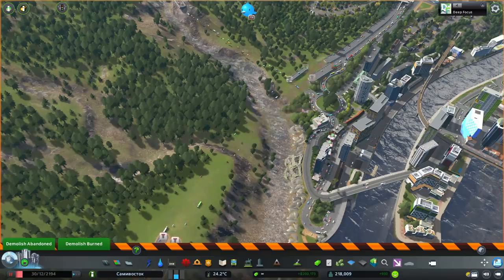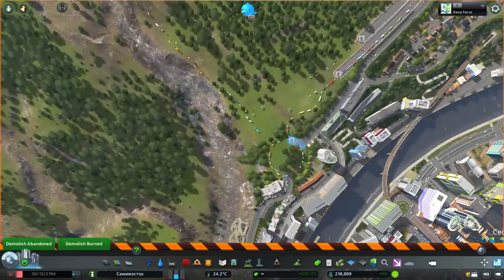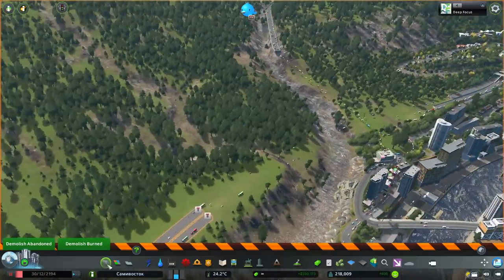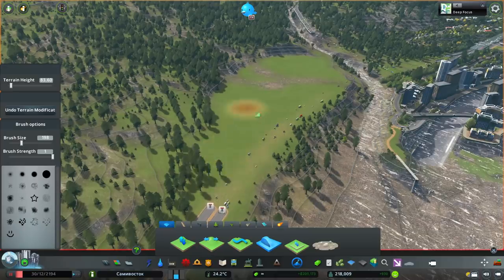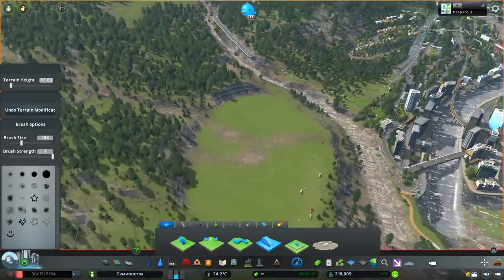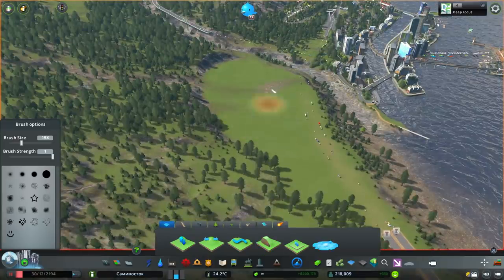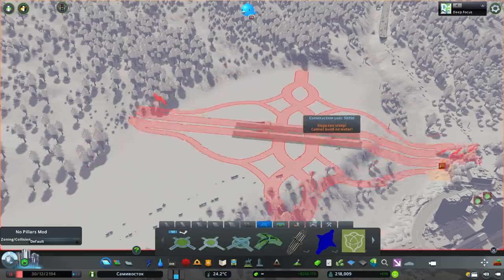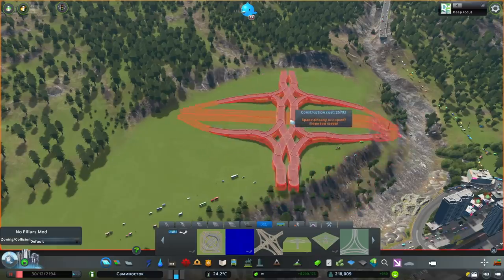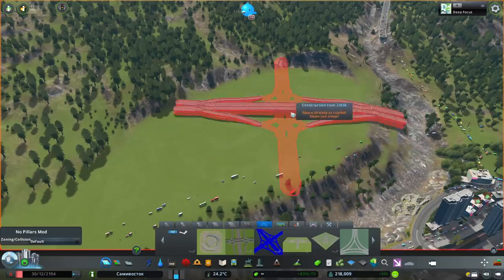Let's get back into the video. And also if you would like to see more of these types of interchange videos, give this video a like. What we are going to be doing is moving the intersection from one side to the other — the other side right here where I've just cleared everything. The reason why I'm going to change it is because the cargo plane airport is there and it creates a lot of traffic.